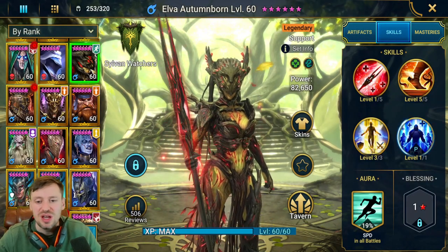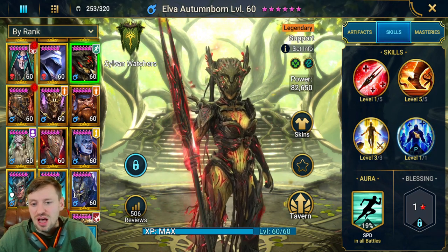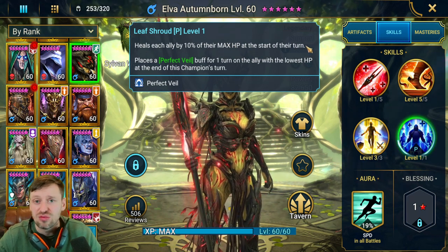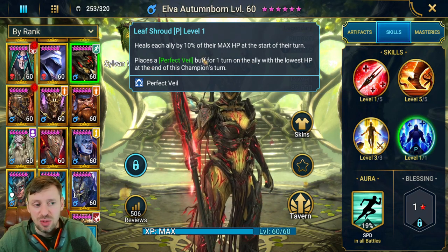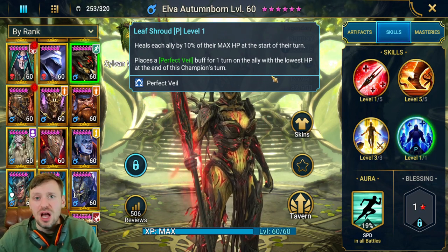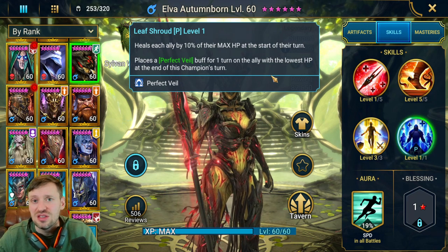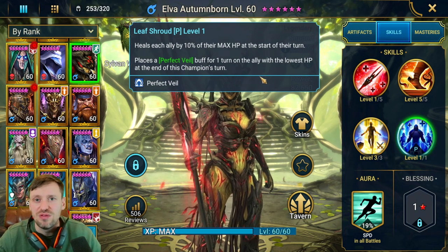For skills, you only want books in your A2 and A3 — not in A1. The passive is a bit like Seal of the Drakes: she heals each ally by 10% of their max HP at the start of their turn. She also places a Perfect Veil on the ally with the lowest HP at the end of her turn. In arena, if your nuker's HP drops, she'll put Perfect Veil on them so they can't be targeted, heals them back up, and they keep knocking out enemies.